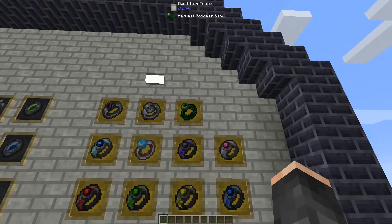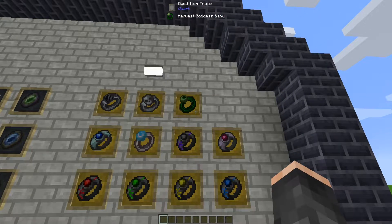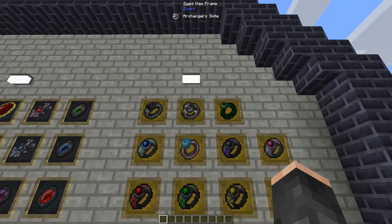Next up we have the Harvest Goddess Band. When active, it automatically tills farmland and replants crops. It also has the ability to speed up crop and plant growth rates, and it also allows you to shapelessly craft dirt into grass blocks in your crafting table.